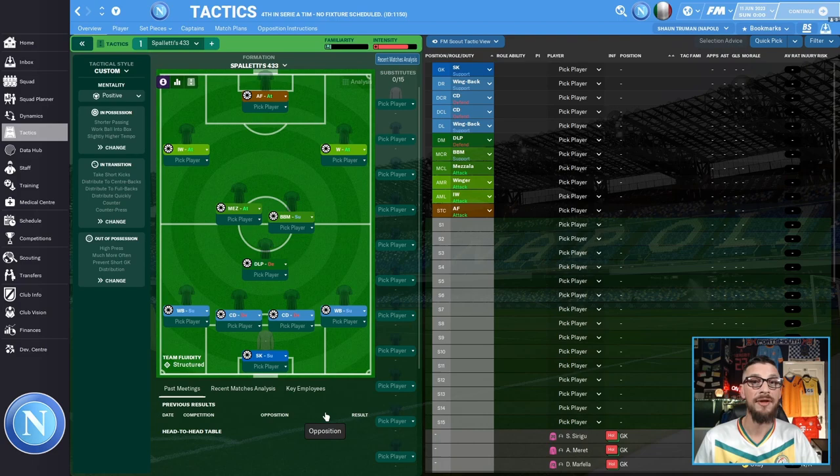Overall, this tactic saw one team finish as predicted while the other two finished above expectation and won their respective leagues. All three teams scored a great total of goals in the process. If you're thinking of downloading this tactic and have the players to do it, head on over to sortitoutsi.net where you can download it — I'll leave the link in the description below. And although it wasn't invincible in my test, it is still a very good tactic, so to Josh — well done mate, great work.